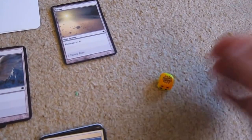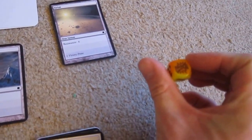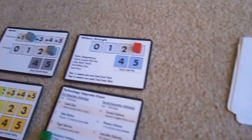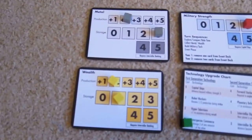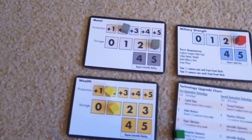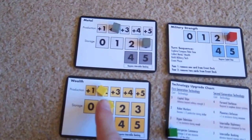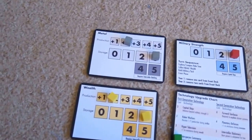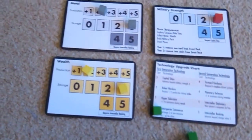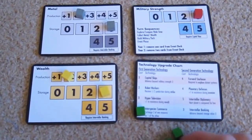I'll roll the dice — a six. We don't even need our bonus, so we've taken that one. Back to income: no more storage for wealth, but we can increase our metal and wealth by two. We can't exchange until after we've got our income because the commerce exchange comes at the end of this phase. They're maxed out now, but we can buy Interstellar Banking for three. So wealth goes down by three.